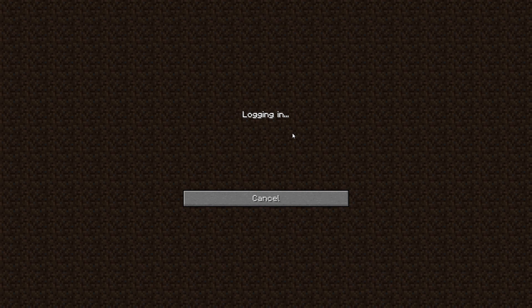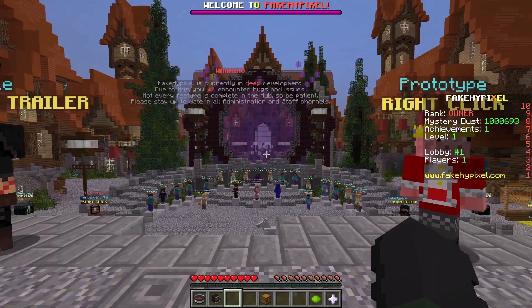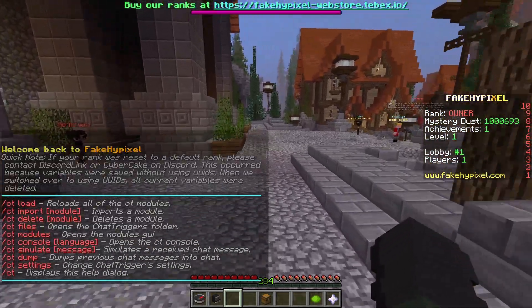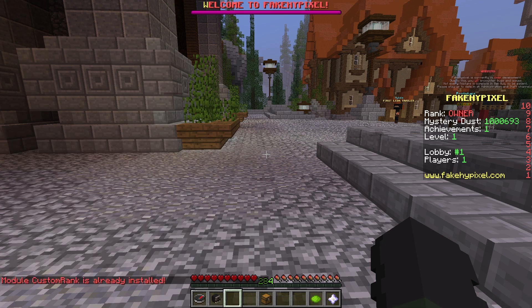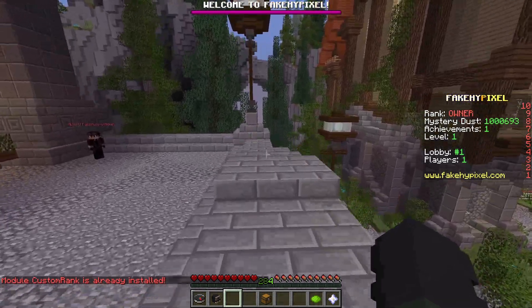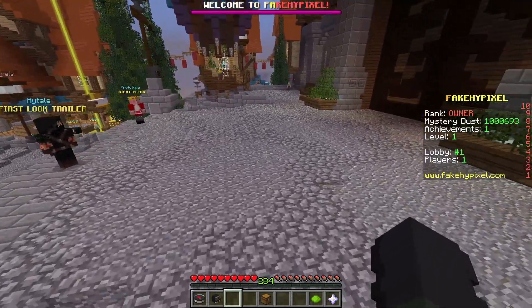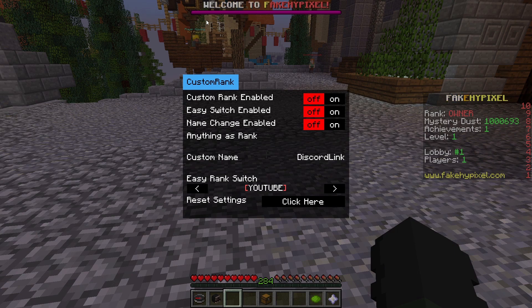Go ahead and hop on to Hypixel. Once you're on here, do slash CT. After slash CT, you can do slash CT import CustomRank — that's CT space import space capital-C Custom capital-R Rank. Then it should be installed.